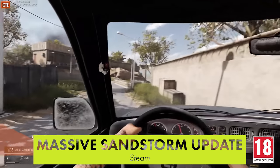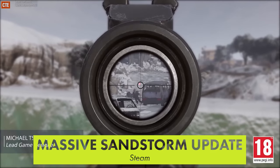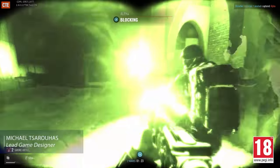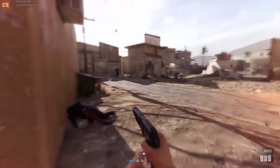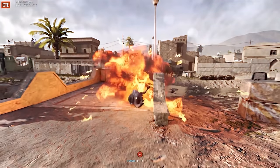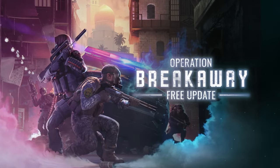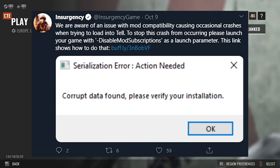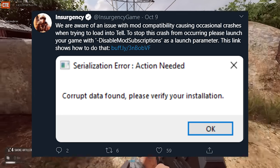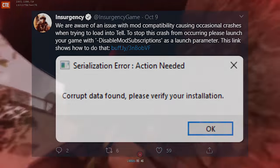Insurgency Sandstorm got a major update this week — Operation Breakaway — that adds a new map called Tell, two new weapons, and a new range of weapon grips that augment the speed of reloading, aiming down sights, and more. But there is a current bug with mod content preventing the new map from loading for many players. If this is happening for you, put "-disable_mod_subscriptions" in the launch options for the game on Steam.